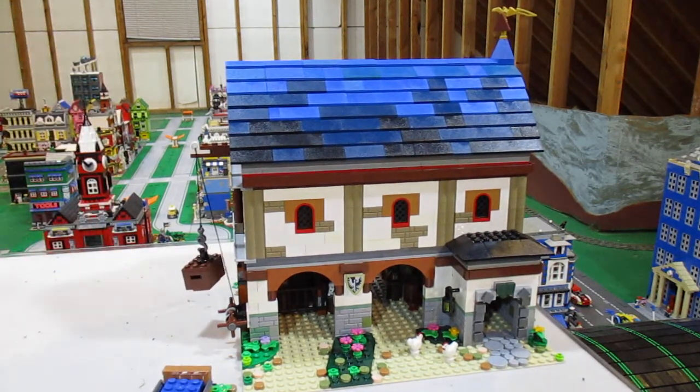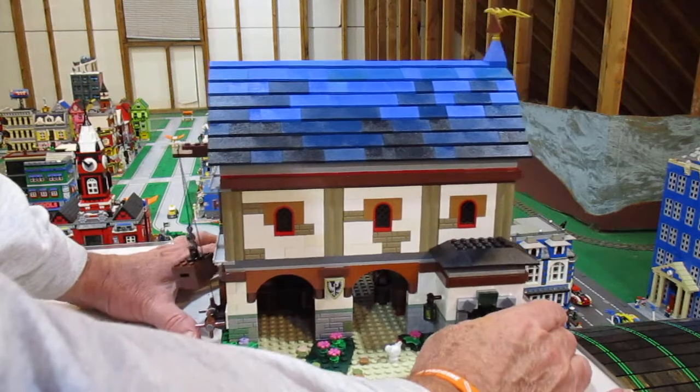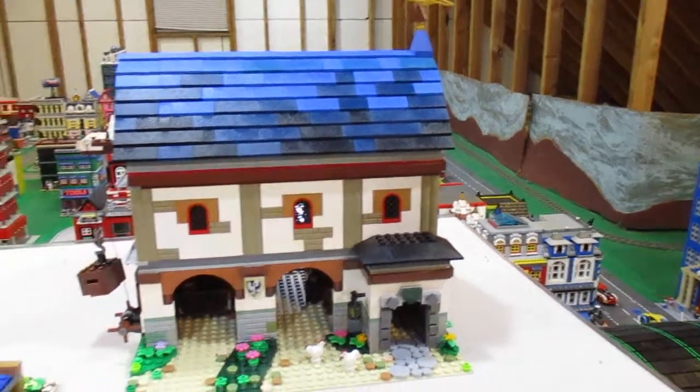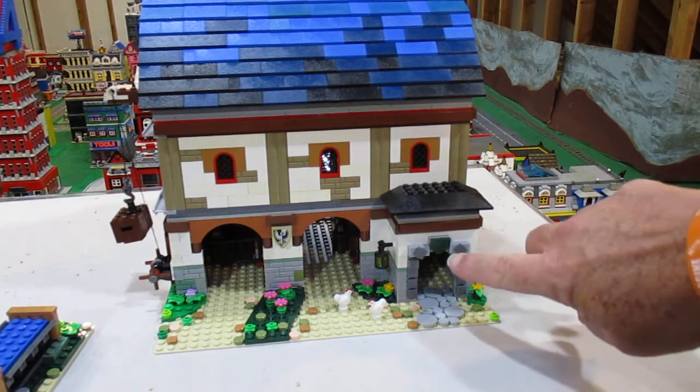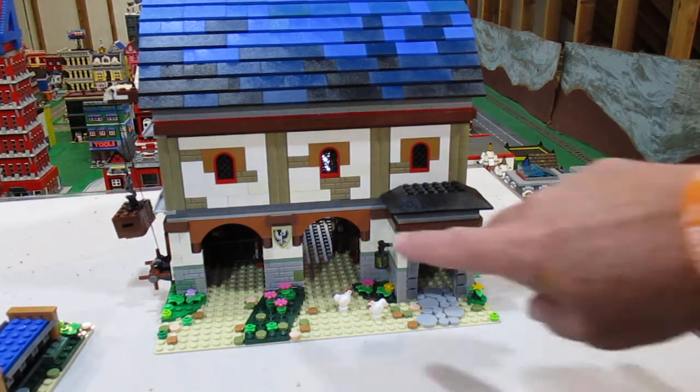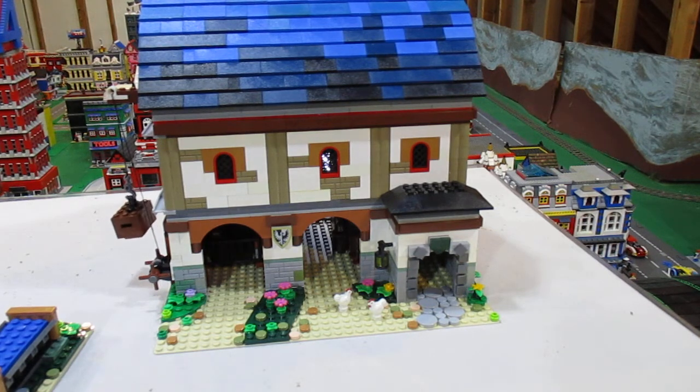You can look at the blacksmith shop — a lot of people have done that and made videos of it. So here we have the stable. It's got an upstairs loft and a downstairs. I tried to keep it pretty much like the blacksmith shop. I made this door exactly like the doors in the blacksmith shop, and I used the same color roof, the same white on the outside. This shield symbol here was the same as what was in the blacksmith shop — I had a few of those from long ago.